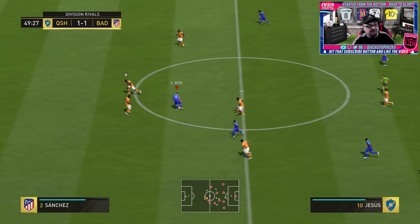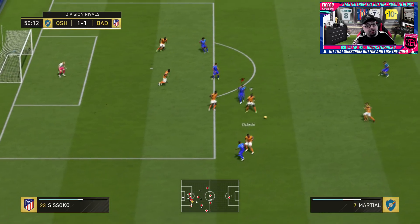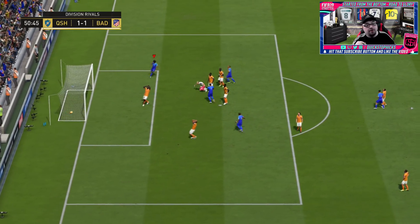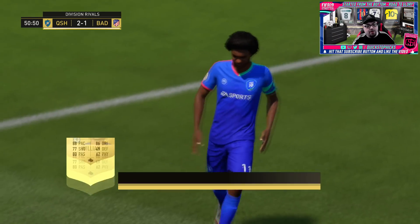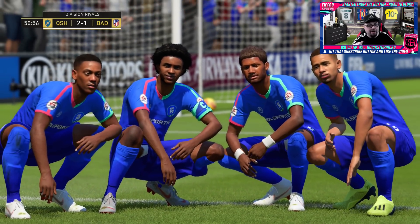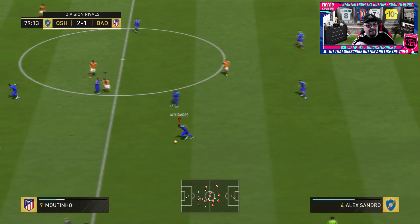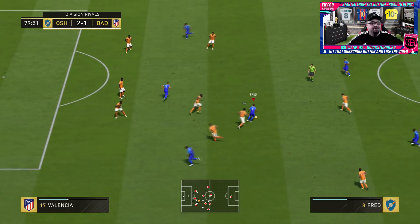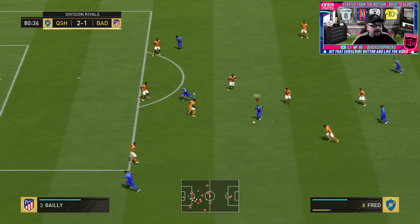That 70k we spent on Sandro — if I can get high 80s to 90k I can make about 20k minus tax, but then we'd have to overpay for replacements. We could go with Mendy, I was even looking at Socrates. Beautiful goal from Willian there. If you've used Socrates, let me know in the comments — do you find the 69 pace a problem? He's on my wishlist purely for chemistry reasons. I love that celebration too — found a new troll one!